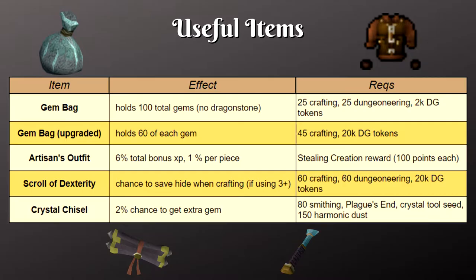A Scroll of Dexterity can be bought with 20,000 Dungeoneering Tokens at the Daemonheim Reward Shop. With it, you'll have a chance to save an ingredient when crafting, as long as the item uses at least 3 of that ingredient, like bodies and shields.